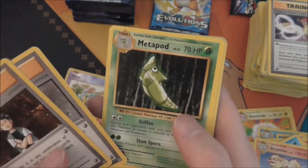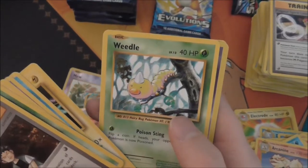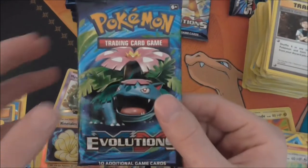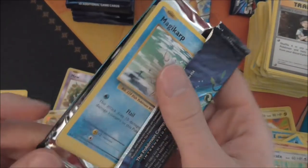Brock's Grit, Professor Oak's Hint, Metapod, Magnemite, Gastly, Poliwag, Voltorb, Weedle, Drowzee Reverse — and Electrode. So yeah, it looks like the majority of the holos were on the other side of the box — they are starting to slow down now.